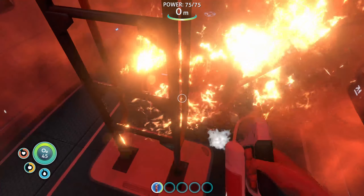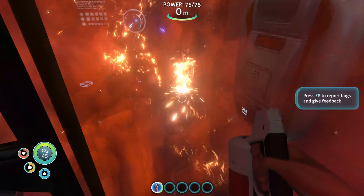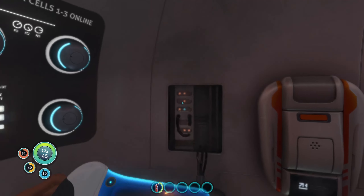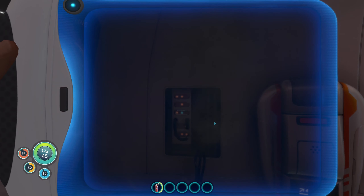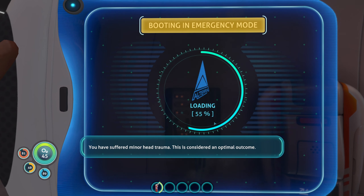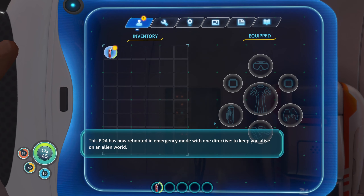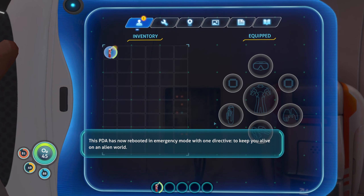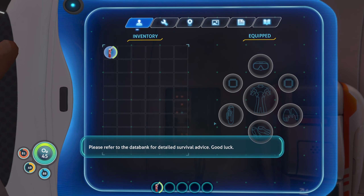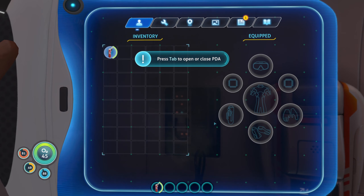We'll grab the extinguisher and see if I can put this fire out without catching myself on fire. The PDA announces: 'You have suffered minor head trauma — this is considered an optimal outcome. This PDA has now rebooted in emergency mode with one directive: to keep you alive on an alien world. Please refer to the data bank for detailed survival advice. Good luck.' Why, thank you, Alterra.